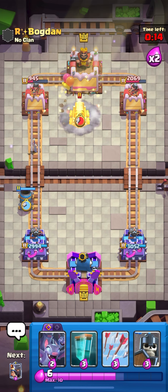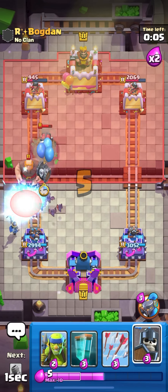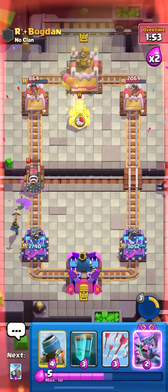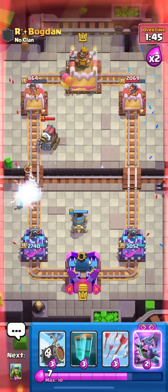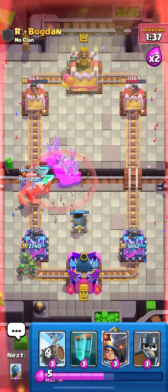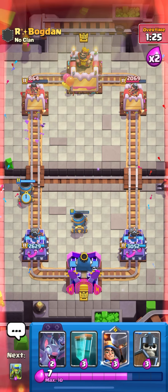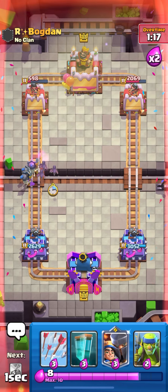We haven't even played our clone this entire match and we've got so much damage. I'm telling you this deck is valid even if it looks like a troll deck. We played arrows, I played guards, and arrows doesn't even kill guards — it's so good. Now I'm playing defensive because against sparky that's the safe play. Evo bats are so strong in this deck. He played arrows — perfect chance — but he already killed my skelly barrel. I also played mortar one tile too high, which was a mistake.